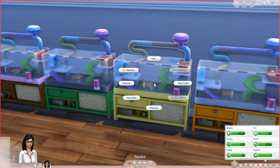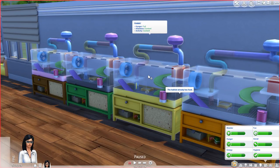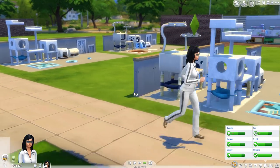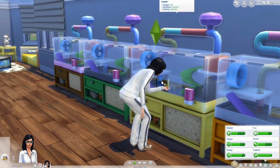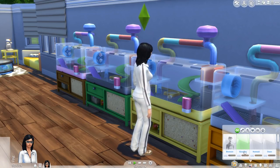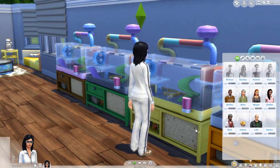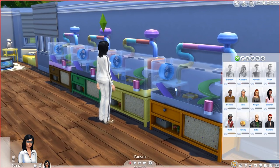The main stuff is here in live mode. There's a bunch of options — we can talk, feed them, observe, play with, or release. Release just lets them out but you don't get to actually see them; they always stay attached to the cage, much like a baby does to the cot. One of the really cool things that comes with this is actually the new death. You can have relationships with these guys — so at the moment his name is Hammy and it's already negative. We now have a proper relationship segment for Hammy, and obviously all the other pets as we get to know them.